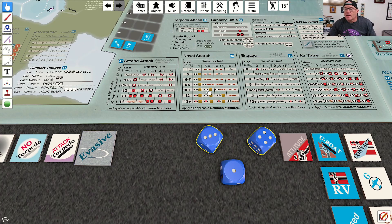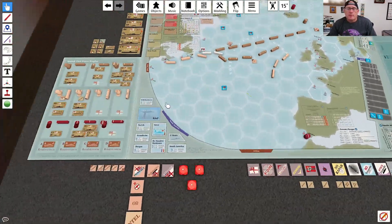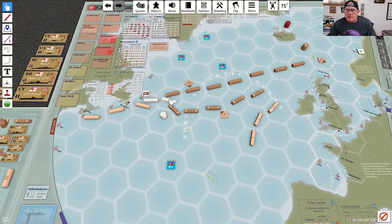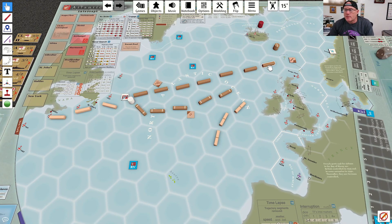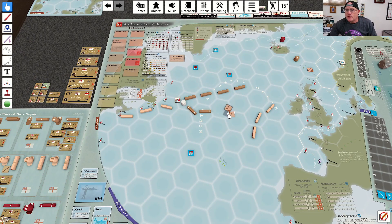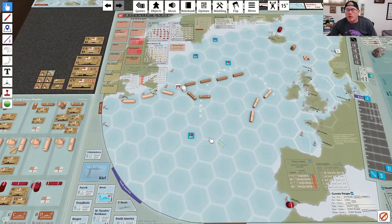We get an eleven — that's a contact result. The contact marker wasn't there before so it does make a difference, but more importantly it turns the Bismarck into a station. We delete both trajectories, turn the Bismarck into a station, and the contact marker is now associated with that station. Both coordinating task forces time lapse.